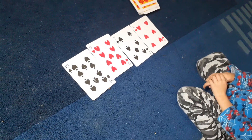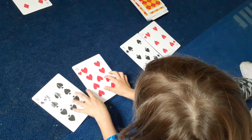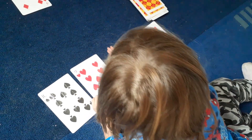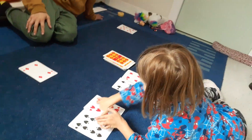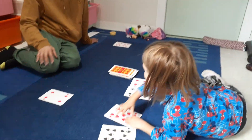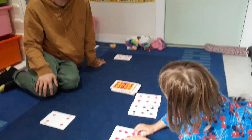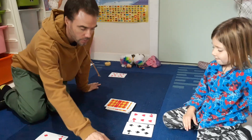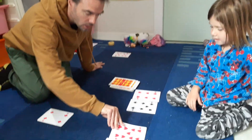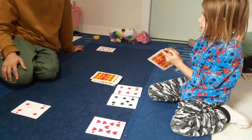How did you know nine goes there, Nash? Because that's next to eight, and it's going next to seven. So does nine go next to ten? Yes. And you know that by counting? Yes. How do you know whether it goes on this side or this side — how do you know which side to count? Because there's a two-digit number.